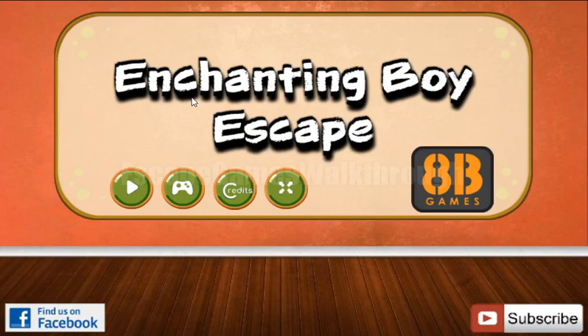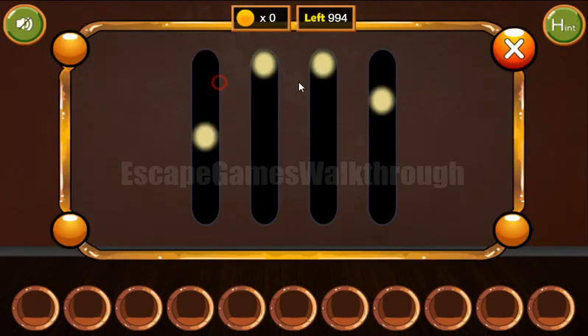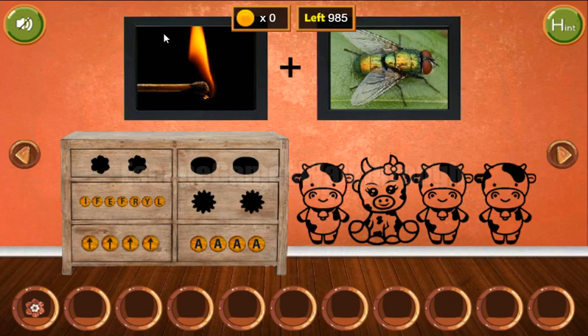We are playing the Intelligent Boy Escape by ATP Games. The first hint here is the length of these ropes: one, two, three, and four. We've got the flower going further, and here are two pictures.